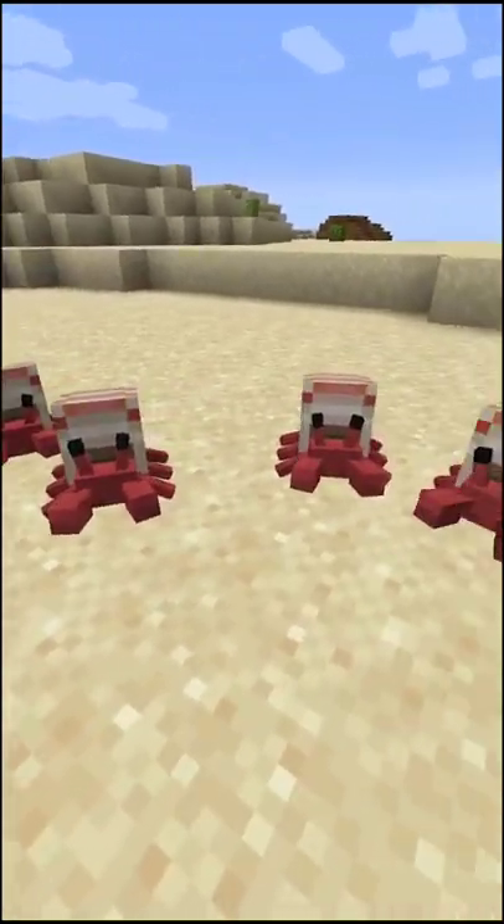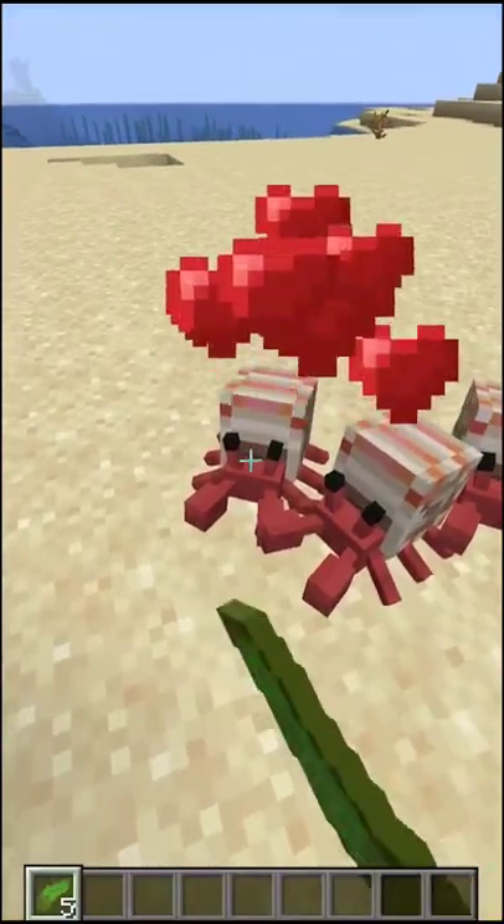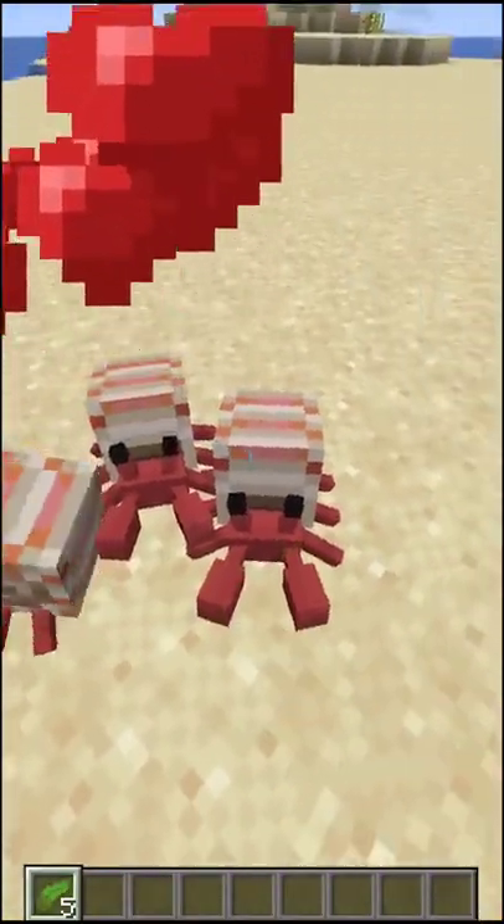The Cute Hermit Crabs mod is a mod that adds hermit crabs into the game. When you approach these hermit crabs, you can tame them or even breed them with kelp or sea grass.